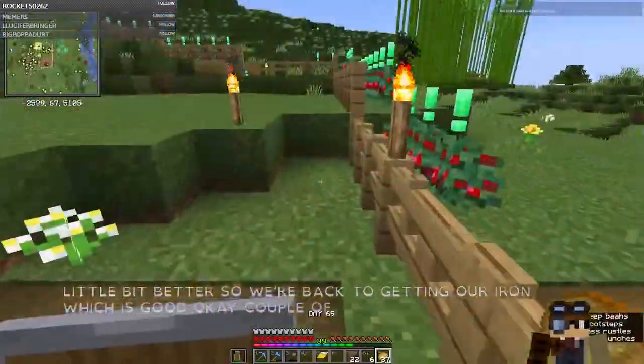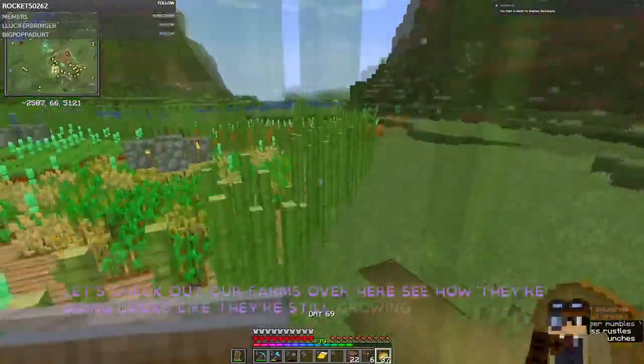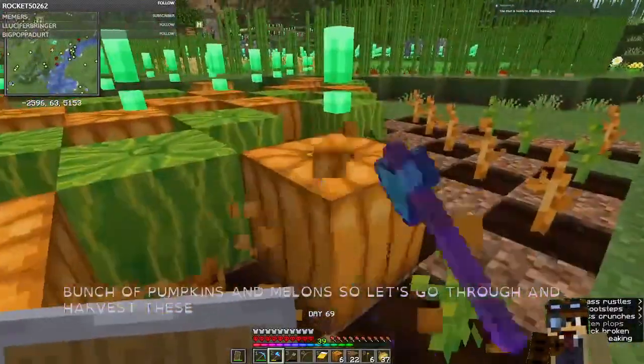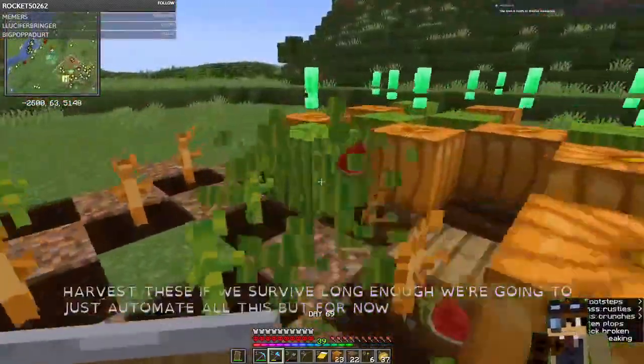A couple of things to work on today. Let's check out our farms over here, see how they're doing. Looks like they're still growing, but we do have a bunch of pumpkins and melons. So let's go through and harvest these. Eventually, if we survive long enough, we're going to just automate all this. They're growing faster than I can chop them down.